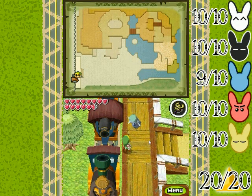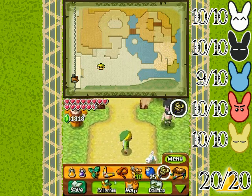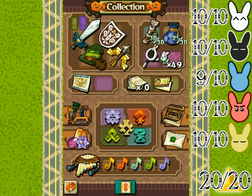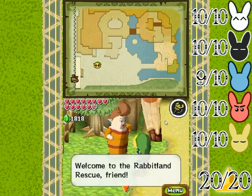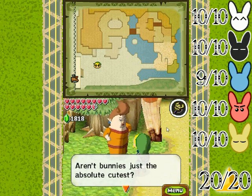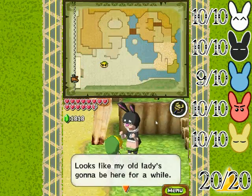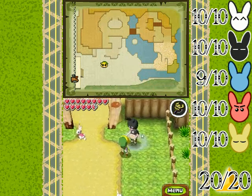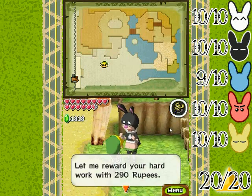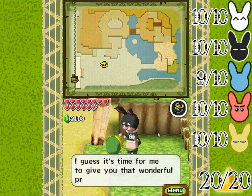Hello everyone, welcome back to the Rabbit Land Rescue walkthrough. We're back here because we're pretty close to maxing out our rabbit collection, so I'd like to hear some of the dialogue before we get the main prize. Welcome to Rabbit Land Rescue — our buddy is just the absolute cutest. Looks like my old lady's gonna be here for a while. Someone's been busy hunting bunnies — let me reward your hard work with 290 rupees.